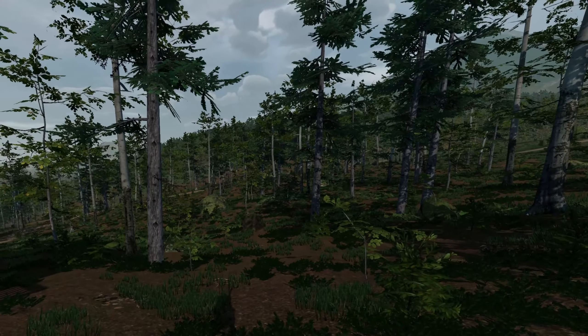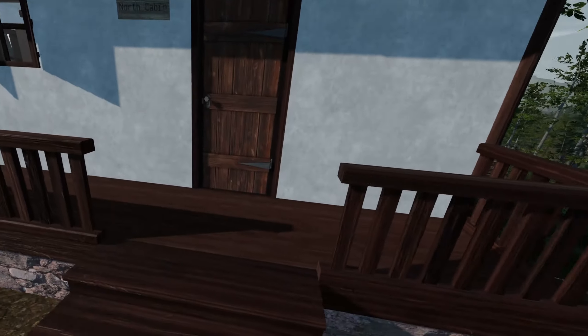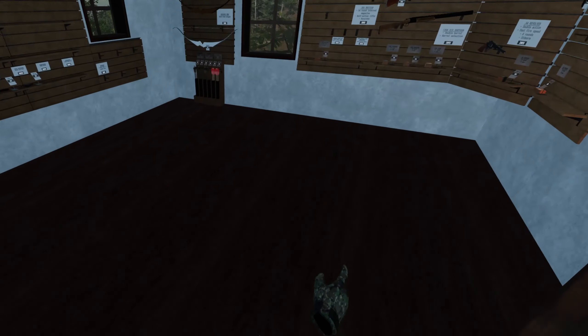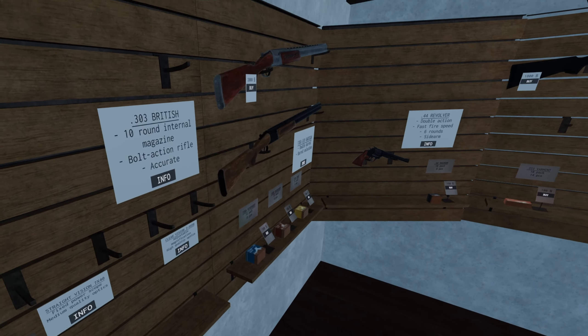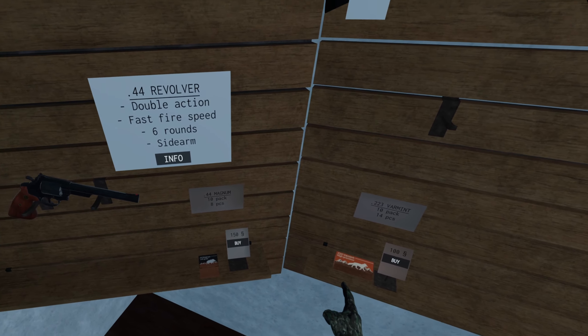I accidentally hit the travel button, so now we are back at the cabin. I can show you that you can replenish your ammunition because I have zero ammunition. Let me go in here — you can buy ammunition. The British ammunition is free; every other ammunition is a bit more expensive.